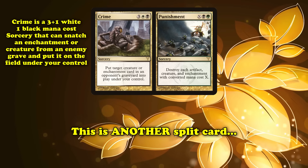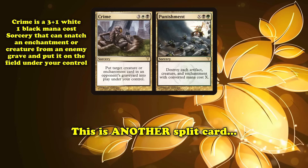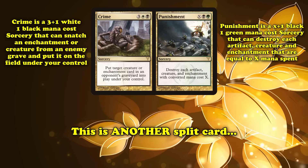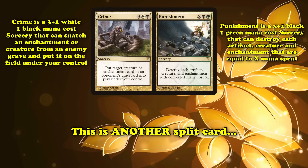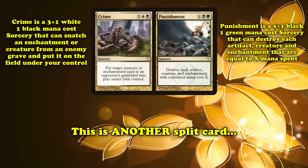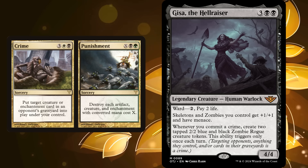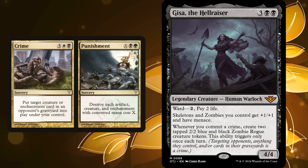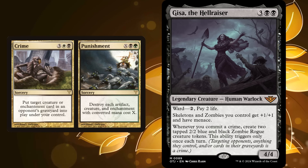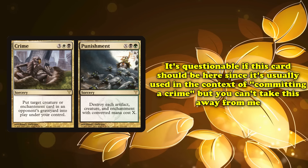At number eight, we have Crime and Punishment. This is yet another split card. Crime is a sorcery for three, one white, and one black — it puts target creature or enchantment card in an opponent's graveyard onto the field under your control. Punishment is a sorcery for X, one black, and one green — it destroys each artifact, creature, and enchantment with the mana value of exactly X. This shares its name with the Committing a Crime mechanic; you commit a crime when you target an opponent, a permanent they control, or a card in their graveyard, and it's used mostly to trigger certain abilities on cards.